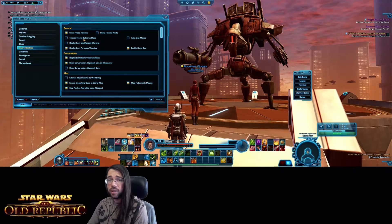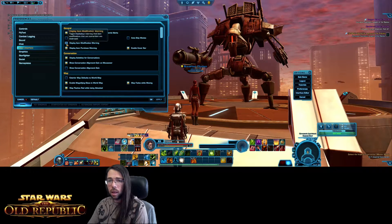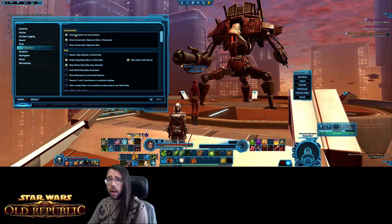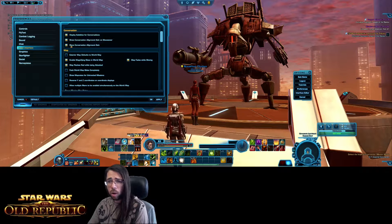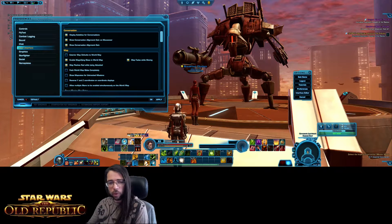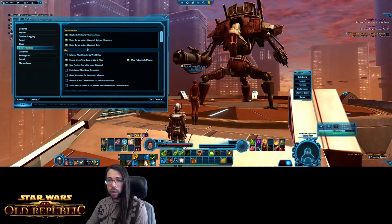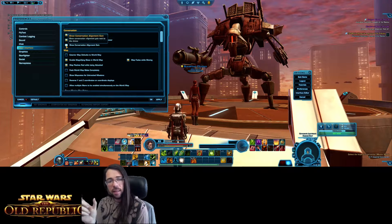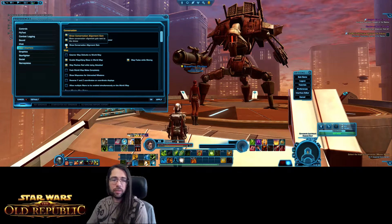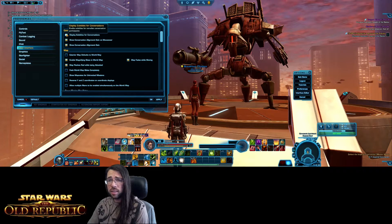Under User Interface settings: under General there's not too much I change other than disabling tutorial alerts and a few other things. Conversation stuff is per-character. Show Conversations Alignment Gain — I really like turning this on. Usually you have to hover over a conversation choice to see the dark or light side alignment in the middle of the screen. If you toggle this on, a little symbol will appear beside the text showing if it's a dark or light side choice, so if you're using number keys 1, 2, 3 to choose, you'll know without having to hover. Turn on subtitles — I believe this one is account-wide.